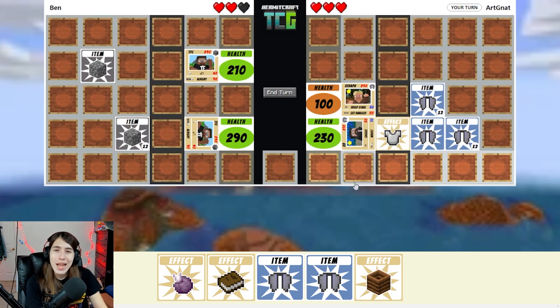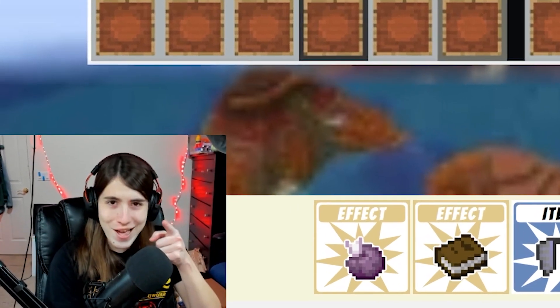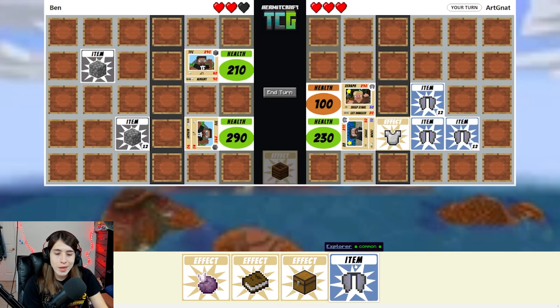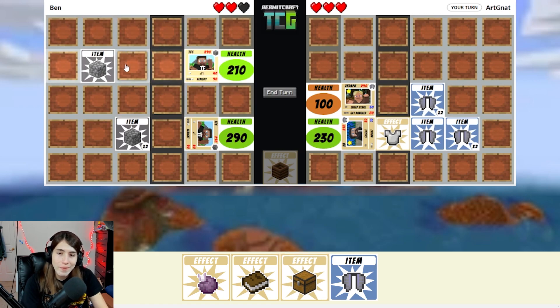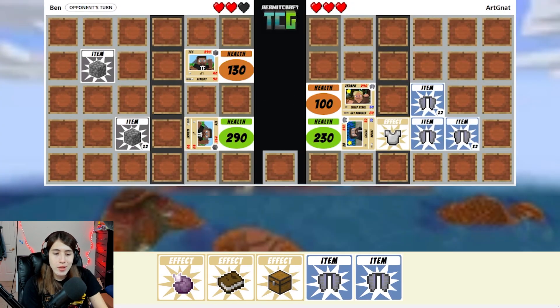XP hasn't even come online yet and you're trying — that's so mean. AFK, attacking an AFK player. How cruel is that? I would never do that, and there is no video evidence of me doing so. None. I think it's worth using composter on these two item cards. They didn't actually have another item card for TSC — that buys me some turns.